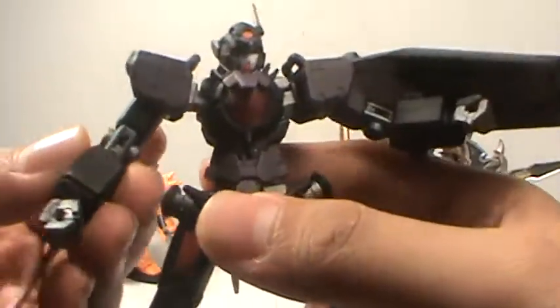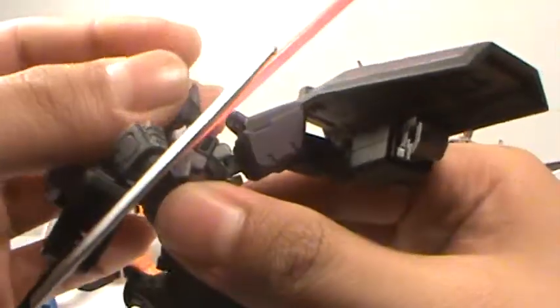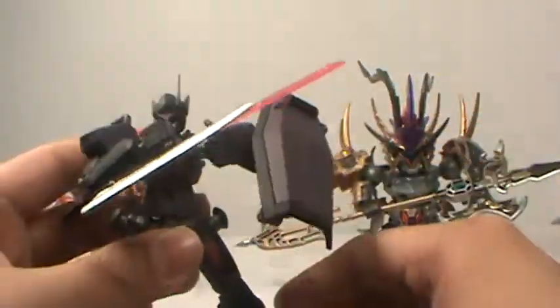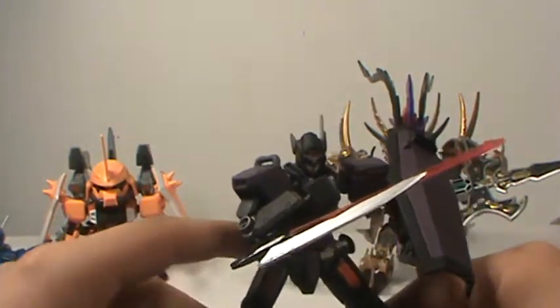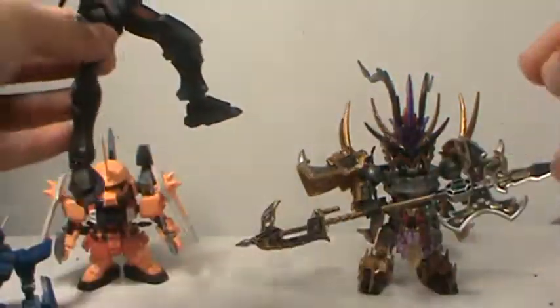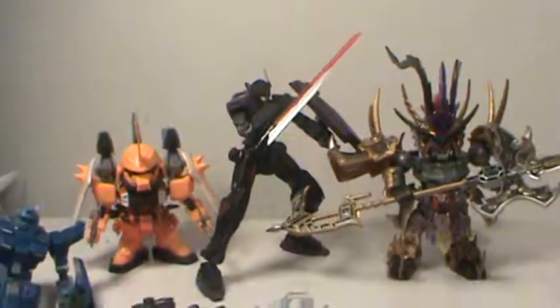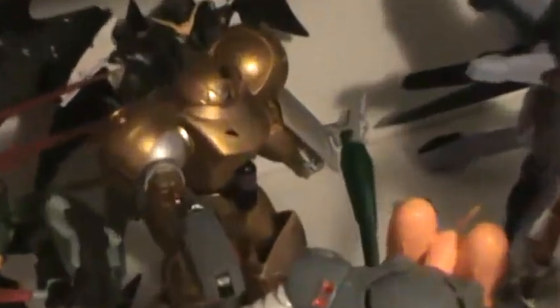I think it looks pretty nice. With the GM's arms, he's got more articulation than the regular Exia in terms of upper body, and I think the shield looks a lot better for close quarters combat. He's essentially done. I've also finished building the other model kits I got from my 'What's in the Mail' video — over here there's the RX-78, the little core fighter, the Gun Tank, the Gun Cannon, and all that. Sumo's chilling in the back, completely finished, and I'm happy about that.